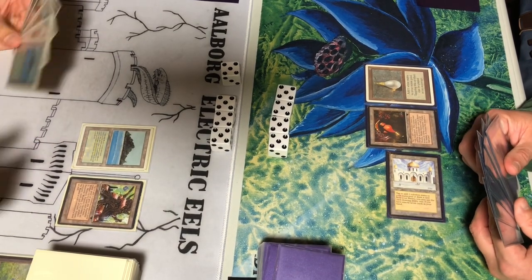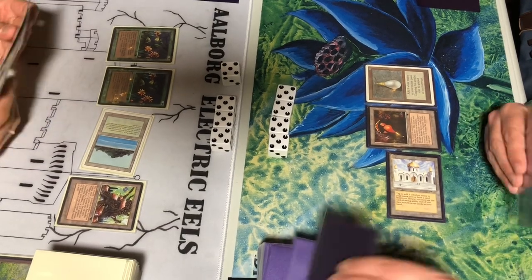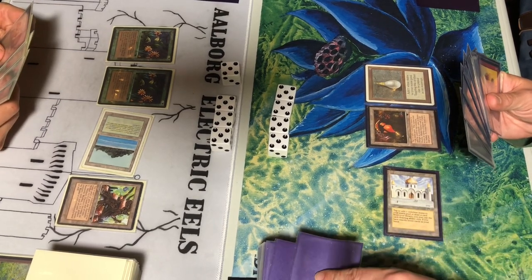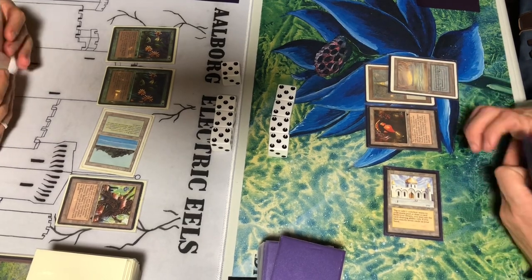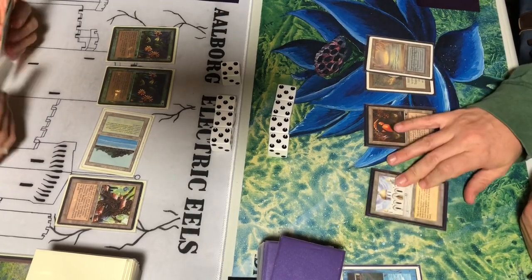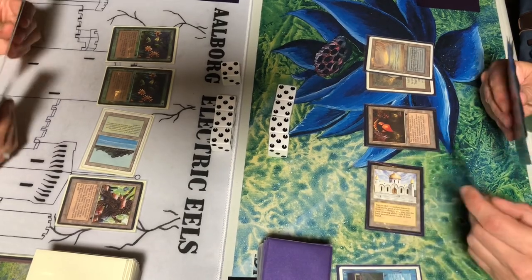That's a Black Lotus though. Two Agorian Pixies — very brutal. Artifact creatures can't do damage to them. I'm not even sure they can be blocked by artifact creatures. Time Walk here, just to get more land drops and hopefully get into some creatures and more draws.